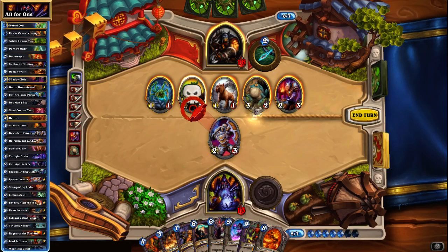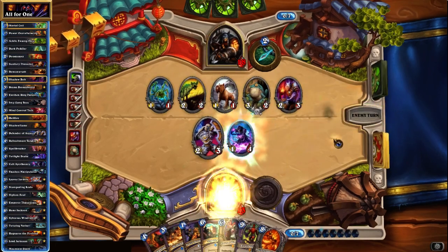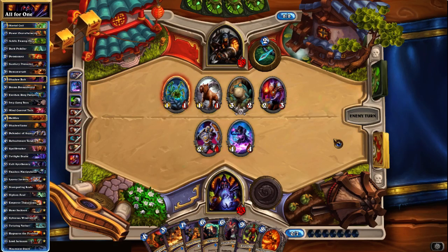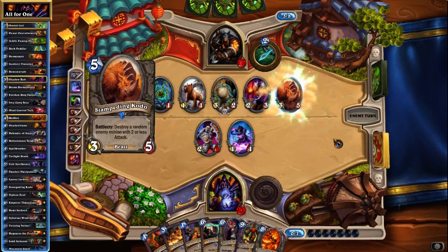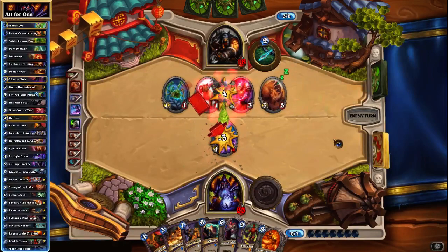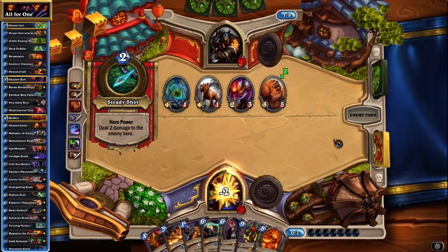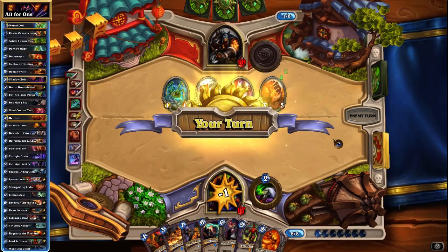I think we Demon Wrath here — or Cult Apothecary and just... I'm really scared. Let's be a little greedy. Healing for ten seems pretty good, but we are immediately taking another seven. If he Call of the Wilds, that's really terrible. So I should have gone for the Demon Wrath here. Trade the Argus into... okay, well, no Call of the Wild is good for us. And if he trades then that is okay with me. I think that means we are playing Sylvanas here.